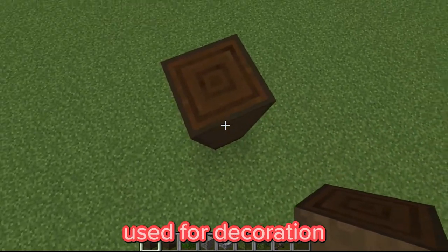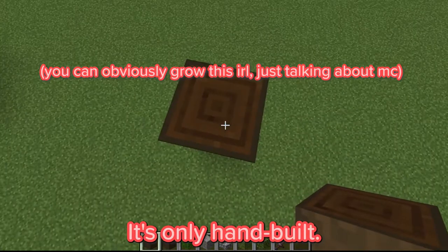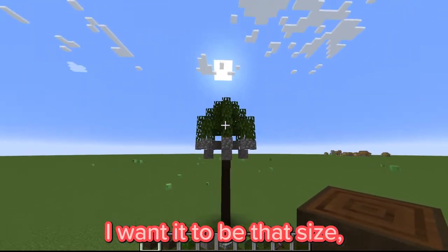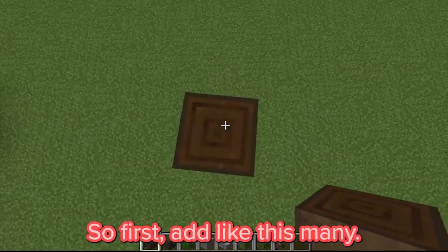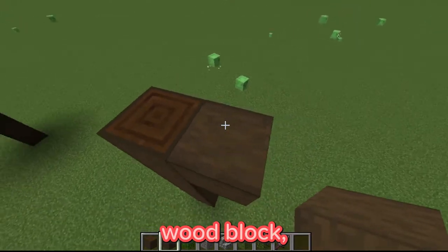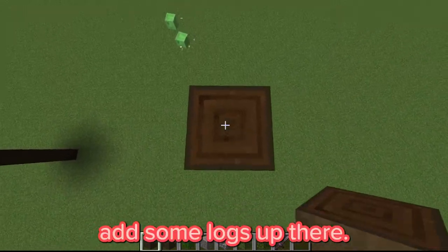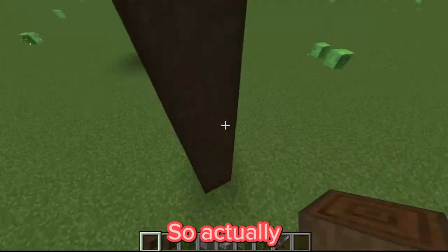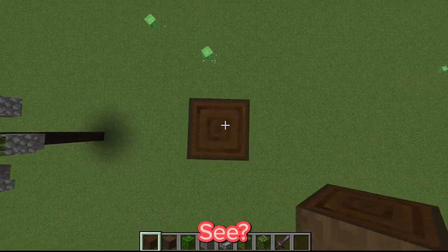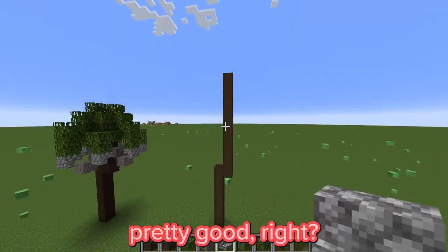It's used for decorational purposes only — there's no sapling you can use to grow this, it's only hand built. First, you can change the height if you want it short, but I want it to be a certain size, maybe a little bit taller. Add this many logs, and if you want to tilt it, add the stripped dark oak wood block — not the log, just the wood — and then add some logs up there. Yeah, that's pretty good height.